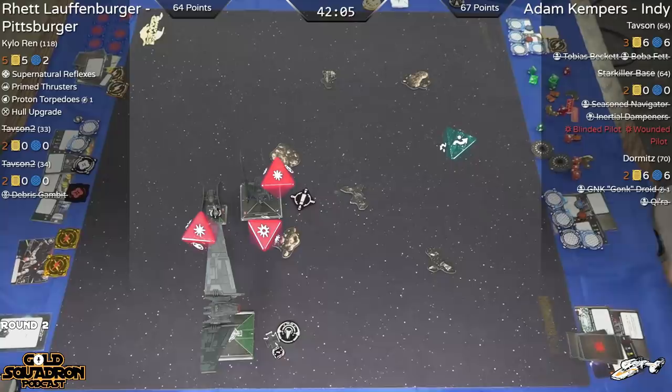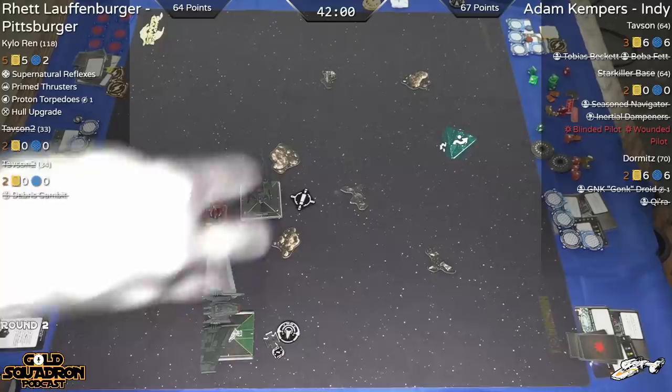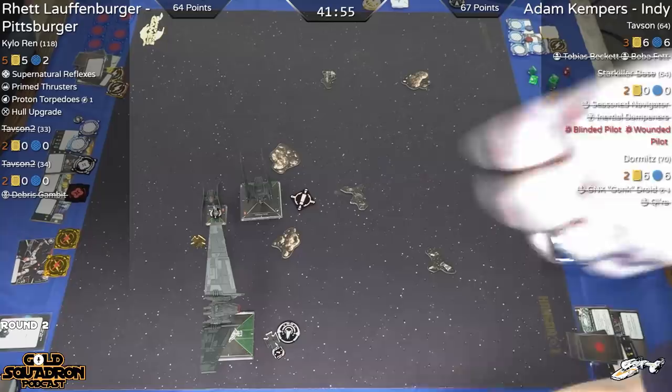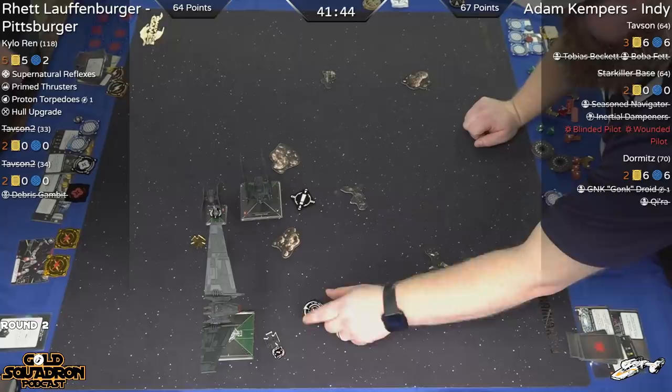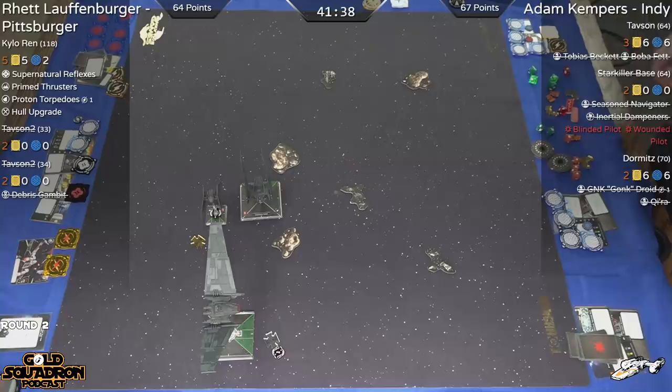Shots from Kylo — we get one evade plus a reinforce, so takes one. He appears to have removed one. Dormance is taking those one shield down — one on the die, one from reinforce. And that's it, that's round over.